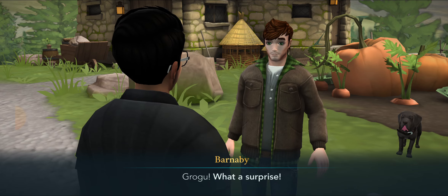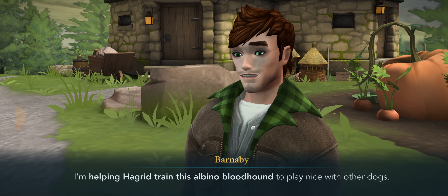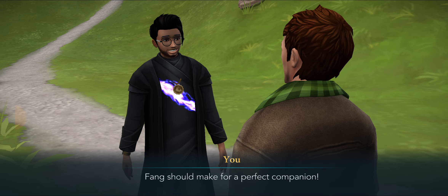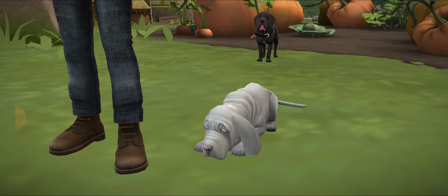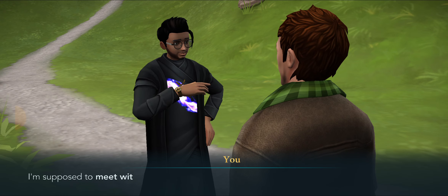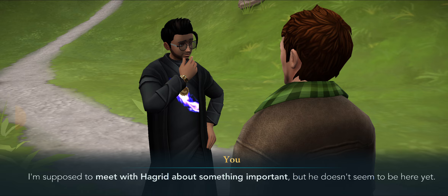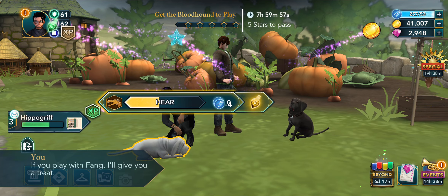Barnaby: What are you doing here, Grogu? What a surprise! I'm helping Hagrid train this albino bloodhound to play nice with other dogs. Fang should make for a perfect companion, but the bloodhound seems a bit skittish. She's pearl-shy. I've been encouraging, but it isn't enough. I'm supposed to meet with Hagrid about something important, but he doesn't seem to be here yet. While I wait, I can help you get the bloodhound to play.